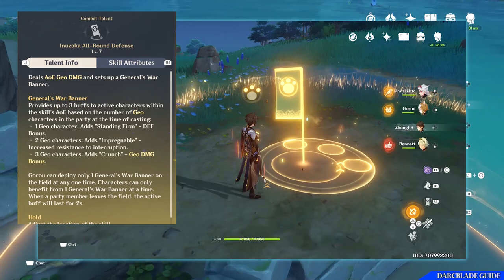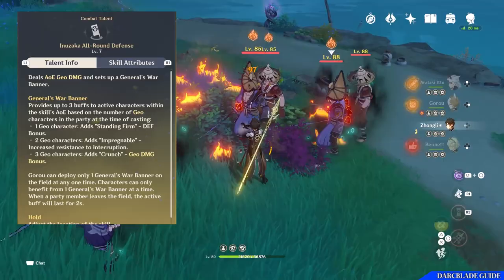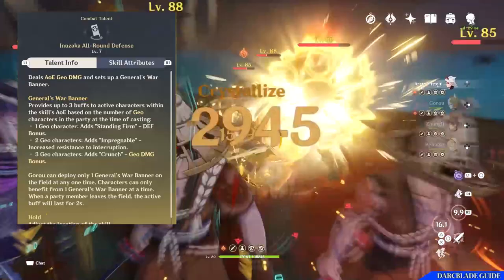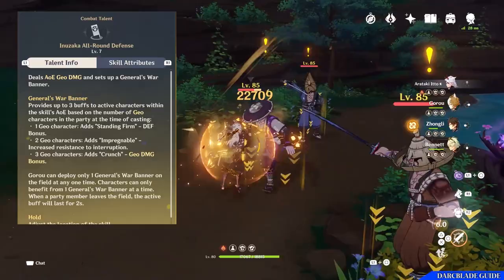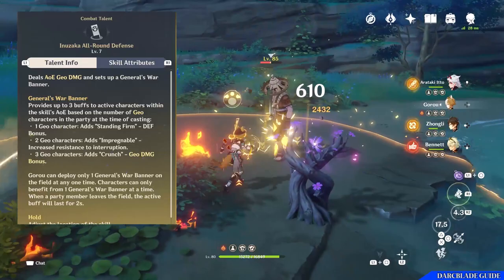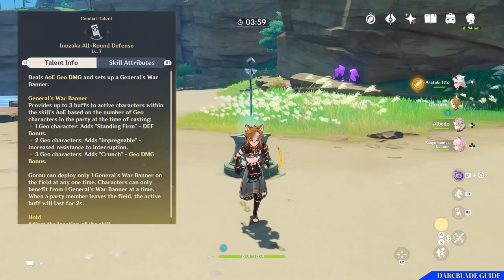The General's War Banner has 3 different buffs it can provide to a party, depending on how many geo characters you have in your team. For one geo character, which you'll always have because Goro is a geo character, it will add the Stand Firm bonus, giving you and your allies within the banner's area of effect a defense bonus. This works exceedingly well when characters are able to deal increased damage based on their defense, such as Itto and Noelle. This defense bonus doesn't scale off of Goro's defense — it just provides a flat defense bonus based on the level of the Inuzaka All-Round Defense talent. For having 2 geo characters in your party, the General's War Banner will also get the Impregnable buff, which increases every character's resistance to interruption when they're within its AOE.